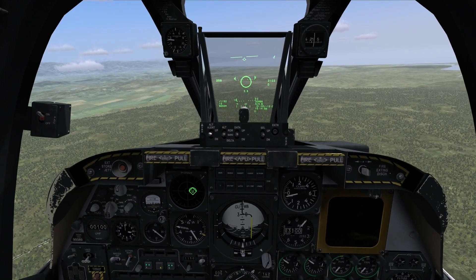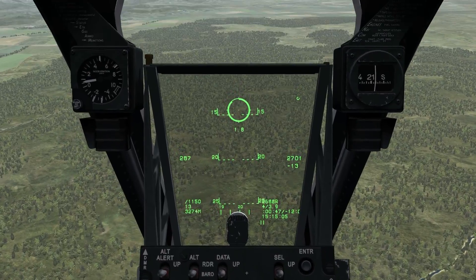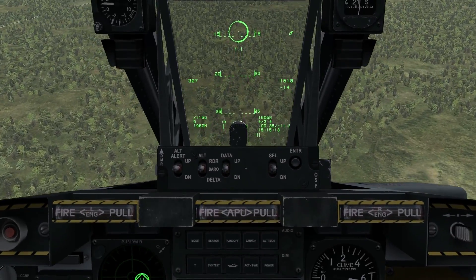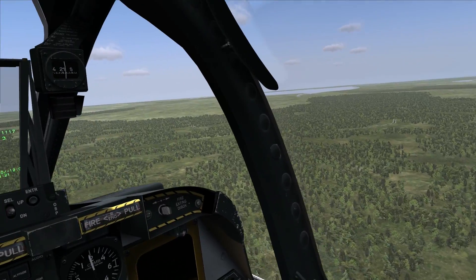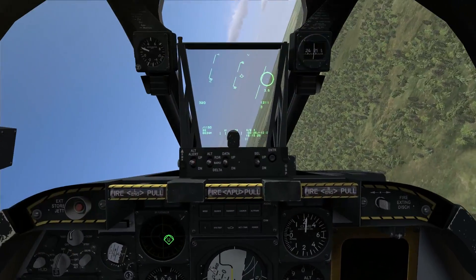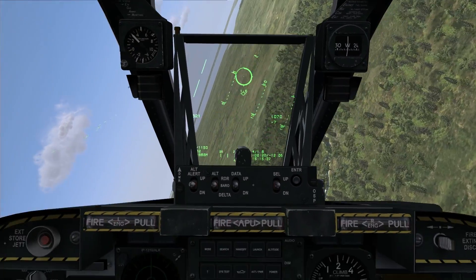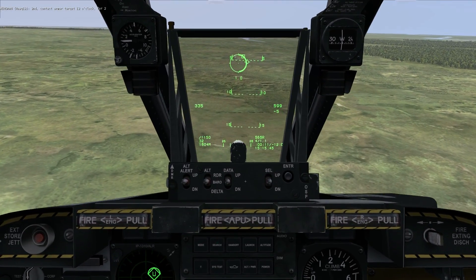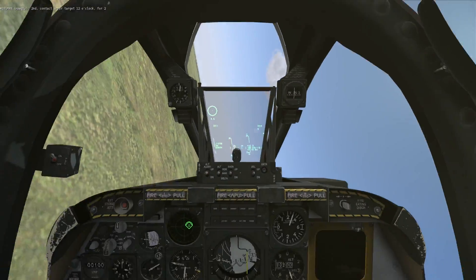Low angle strafe is kind of what it sounds like — you're strafing the target at a low dive angle, basically anywhere from 0 to 15 degrees. Right now on my HUD you can see I'm at 15 degrees nose down, so that's kind of the bottom limit of what you'd call a low angle strafe. I've got the targets in sight. Rolling in, I'm going to bring the nose around, place the reticle kind of short of the target. Once you get to about 6,000 feet, track the target, squeeze the trigger for about a two-second burst, pull for the horizon, and pull off the target.